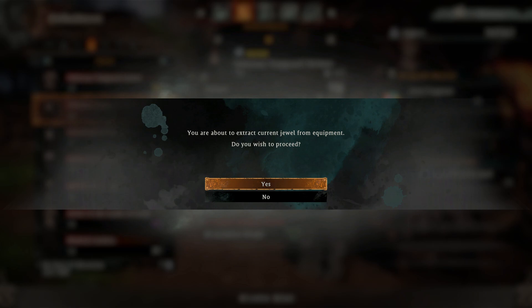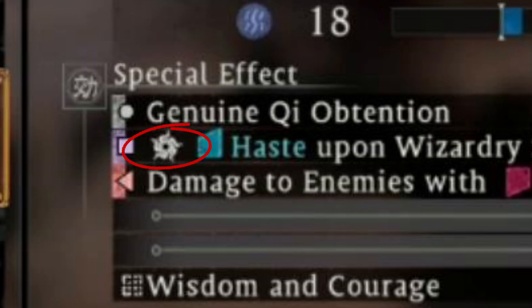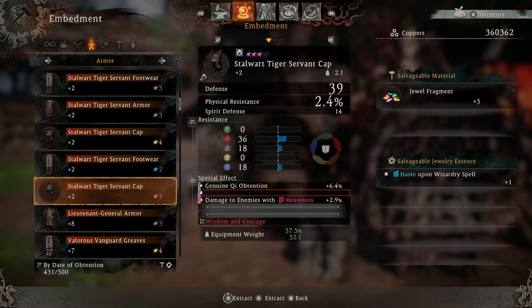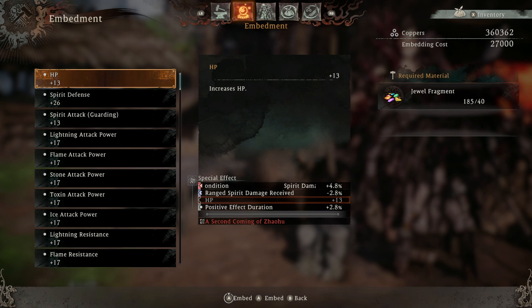Some jewel fragments are special, and you need to actually have copies of them before you can embed them into certain pieces of gear. You can identify these by a little squiggly circular symbol on them. You can also tell by going into the salvaging menu — the salvage jewels section will show what item you'll get from salvaging that piece of gear. These are typically the stronger jewels, and the ones that apply buffs to yourself or debuffs to enemies will give you the most bang for your buck.